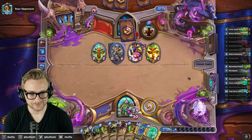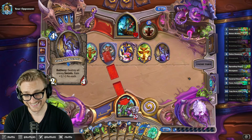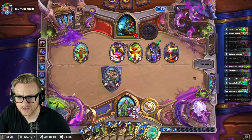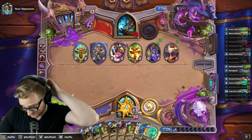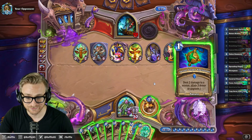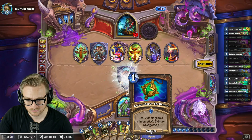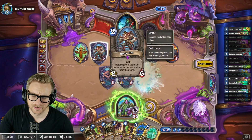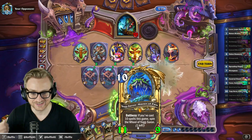The real bad news after all this is... I know who you are — that's funny, we were just talking about that. The real bad news is they haven't used the Flurgl combo yet, so that's still available to them. I'm just gonna kill the Zephyrus — that's the one I'm most concerned about. Maybe I should've just played Poison Seeds so they don't get Dirty Ratted again, because I have a Yogg in hand.